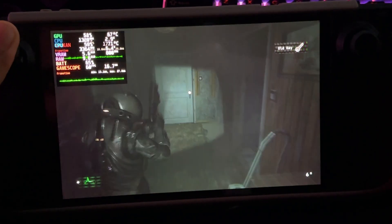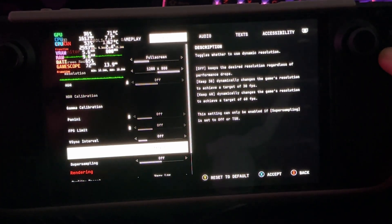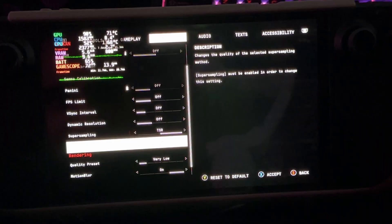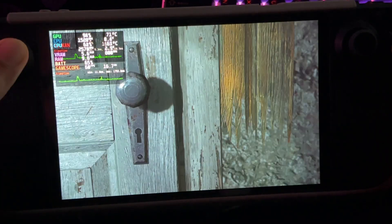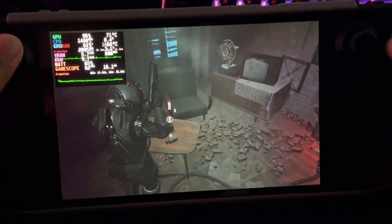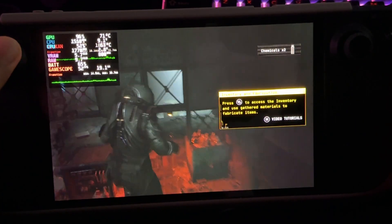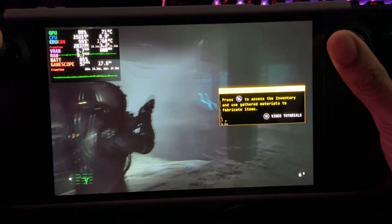Let's try to make it easier for the Steam Deck and see what's the best performance we can get. I'll go ahead and turn on TSR on low — let's see how that runs. TSR on low gets us 68 FPS, really good. The game looks pretty good still and I can't really notice too much super sampling. I would honestly be happy with this experience — everything looks sharp and crisp.